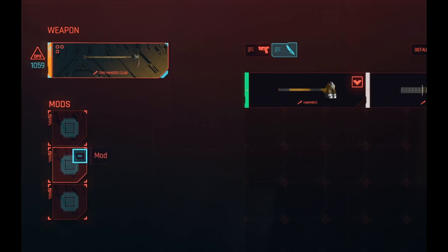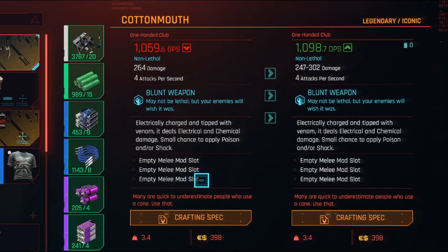Once upgraded to legendary, it has three further free mod slots that you can use. And if the damage isn't high enough for you, you can actually go ahead and upgrade the Cottonmouth even further to do even more damage per second.